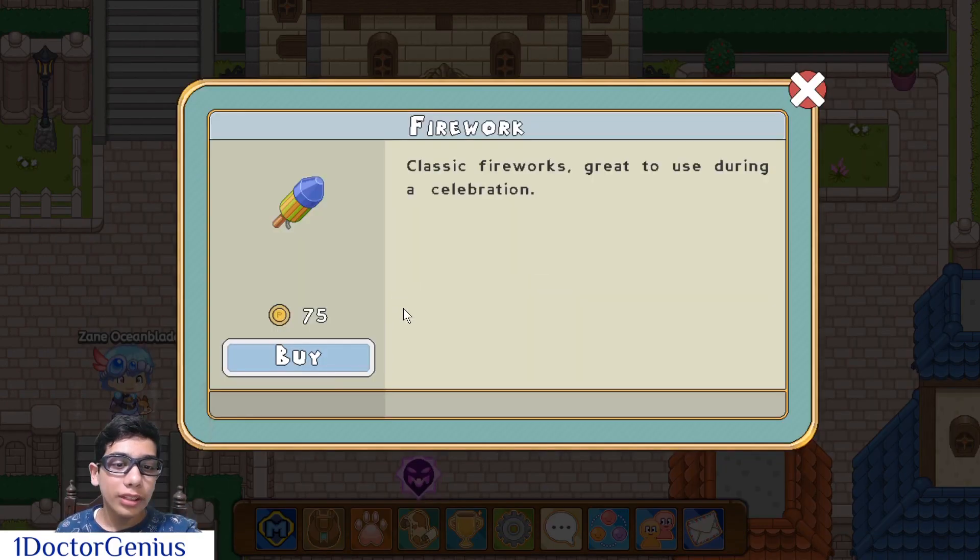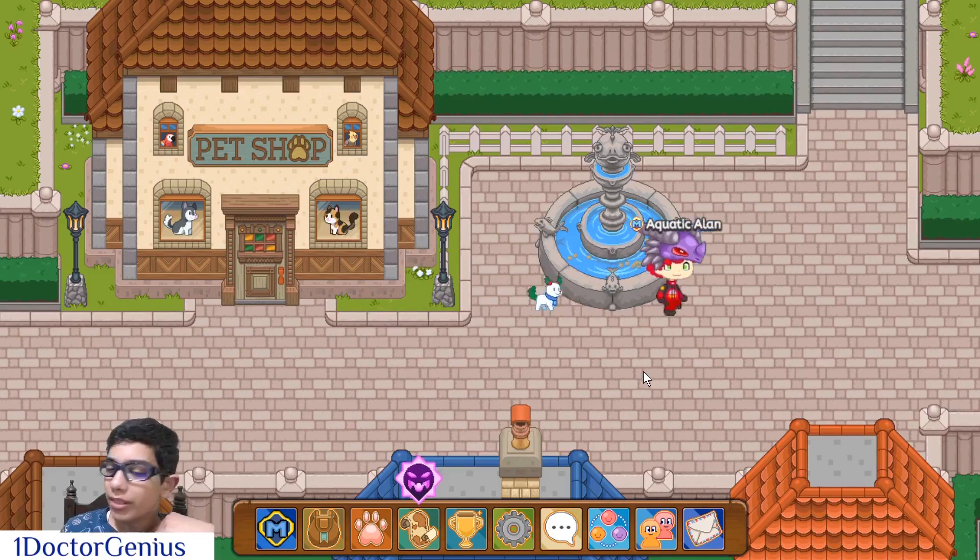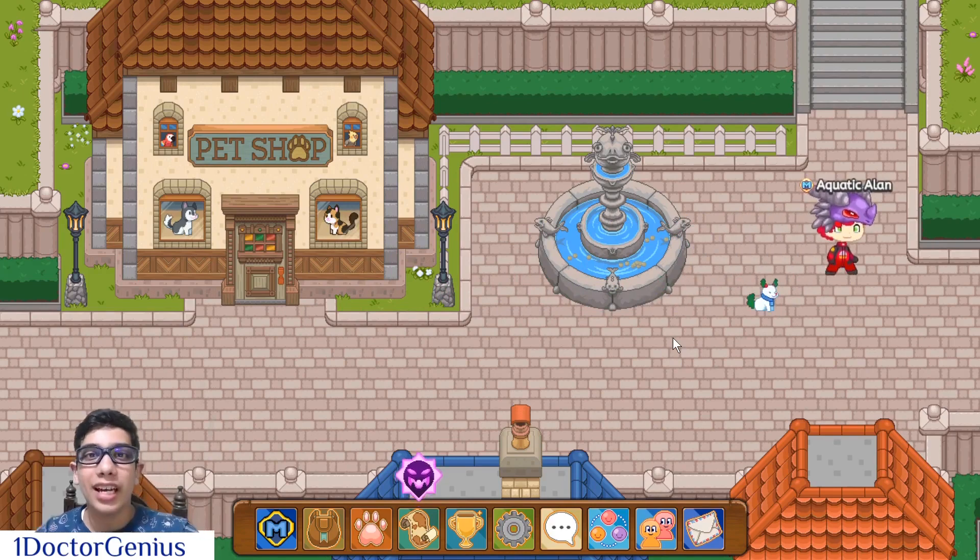Now time to buy every single firework and confetti that I can. I am one step closer to becoming a Prodigy legend. Keep watching and keep rocking — One Doctor Juice out, going out to become another Prodigy legend.